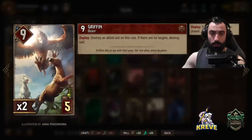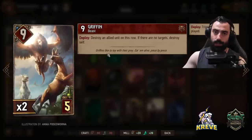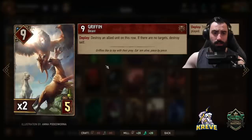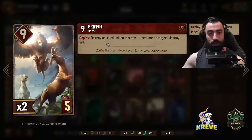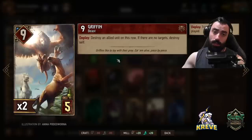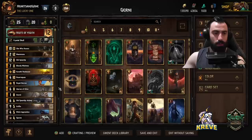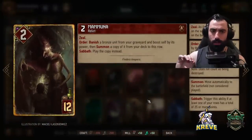Double Griffin — I usually play Griffin for deploy when we use this Mermuna combination. Because we're playing our leader ability Fruits and can consistently spawn a lower power token unit, we want to play Griffin for deploy in this deck. Play one of these cards out round one and always keep the other in deck for Mermuna to thin out to the board. Always use your leader before you play Griffin, because what it does is destroy an allied unit on this row — if there are no targets, destroy self. So as an opening play round one, click your leader, spawn one of the fruits, then destroy it with Griffin, and your leader refreshes.